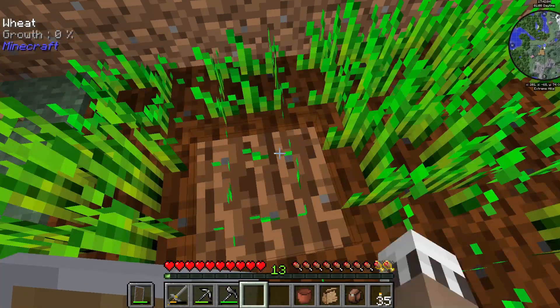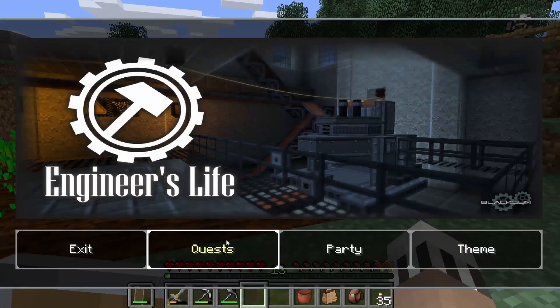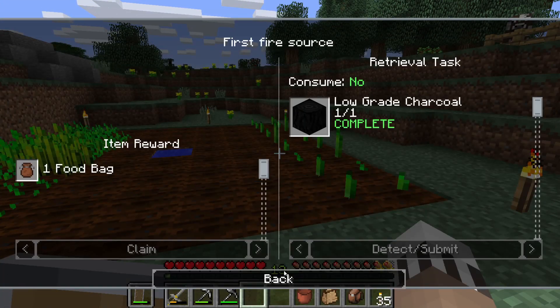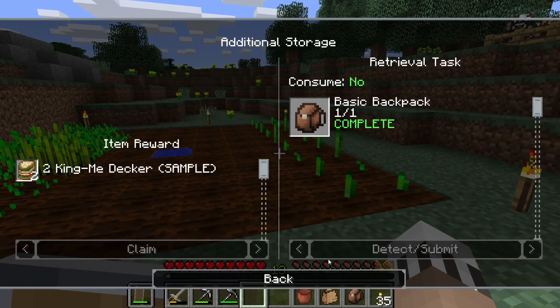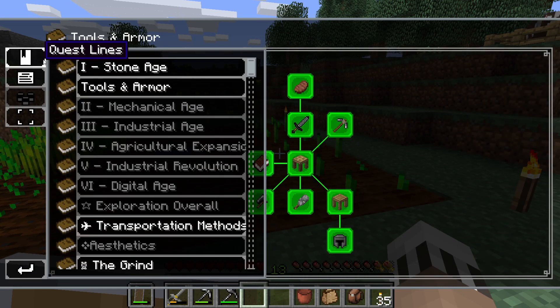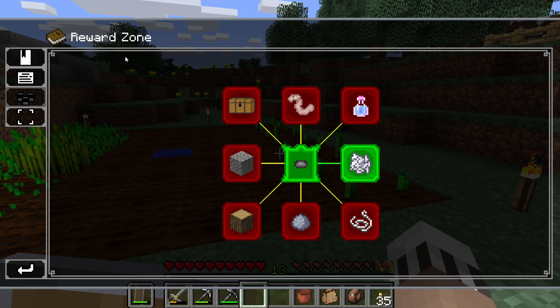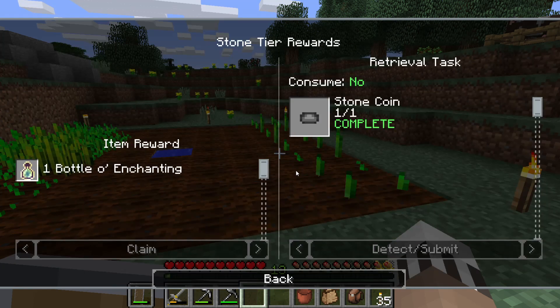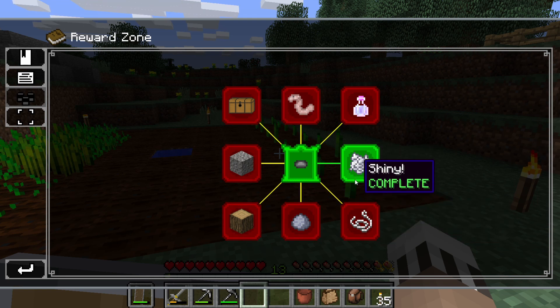You'll also notice that we only had one seed last time. The way I got so many was — if you go into the quest book, one of the quests gives you a stone coin. If you come all the way down in the quest lines to the reward zone, you can buy either a stack of clay, a stack of wood, a stack of string, and I chose to buy a stack of bone meal.